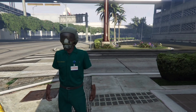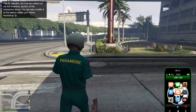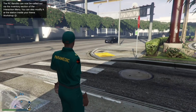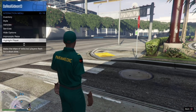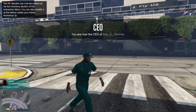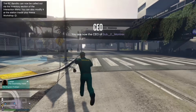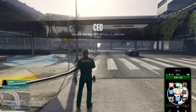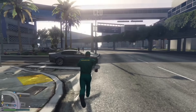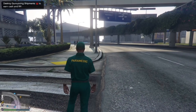Now once you've quitted it up, it should make you walk a little bit like this. All you want to do is just start up any secret serve or MC club and wait for Lester to give you a call. You can either join the Lester Doomsday Heists or you can just do the Lester house one. I'm just going to wait for the Lester house one as not many people have the facility. I'm just going to skip this part so I don't waste your time.